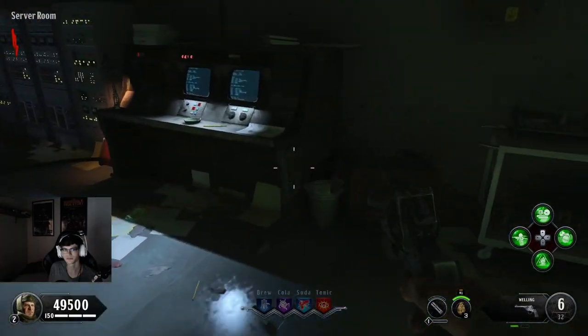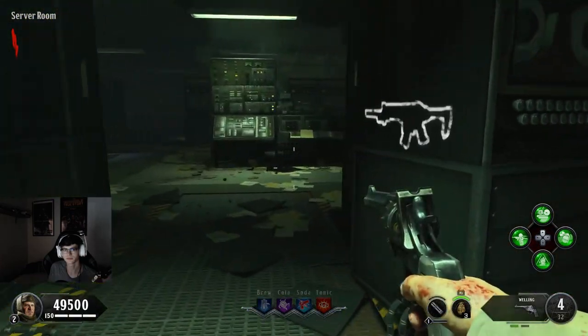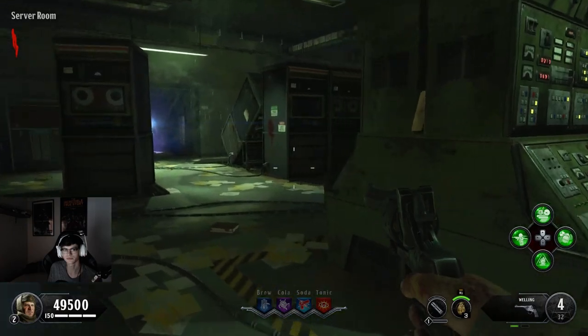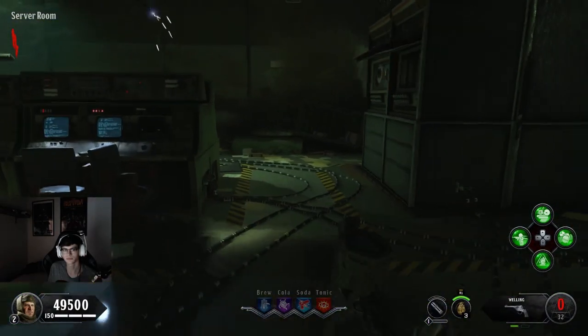Going to the first location for the first piece — right here, turn right as soon as you enter the server room, it'll be right underneath that desk. Second location is right on top of this little table, it'll be right there where I knifed.